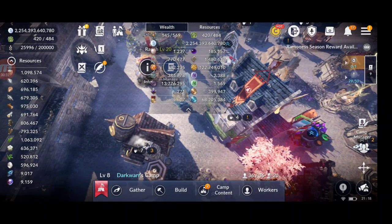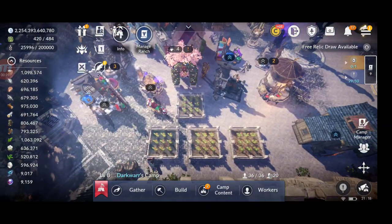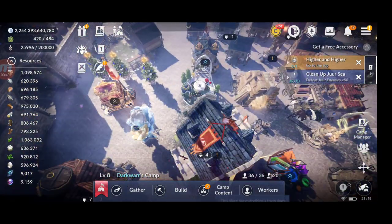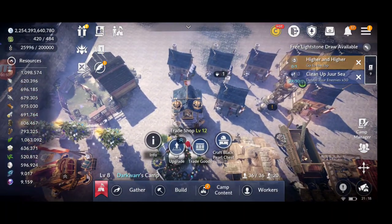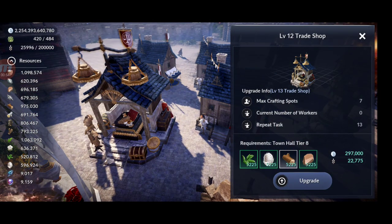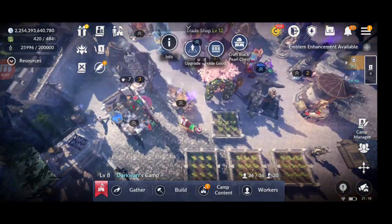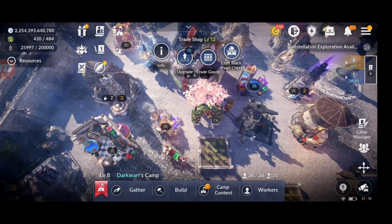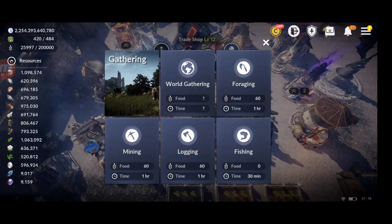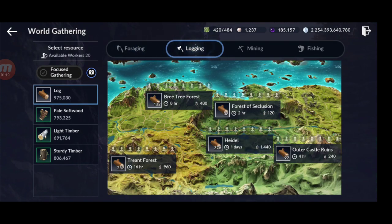So what is food? Food is one of the main resources that you use mostly in camp-related stuff. The main thing is to upgrade buildings — if you want to upgrade all your buildings, you need food. You also need food to send your workers to gather resources like foraging, logging, mining, and fishing.